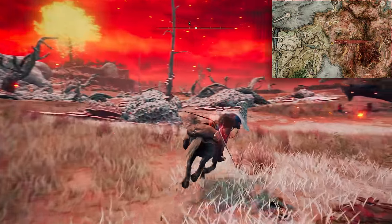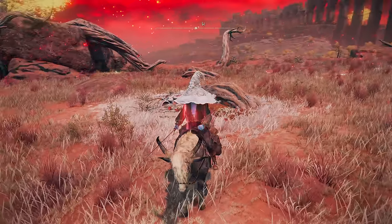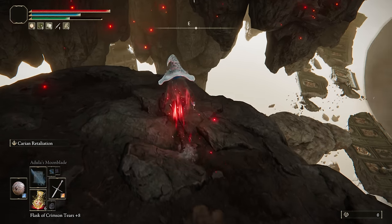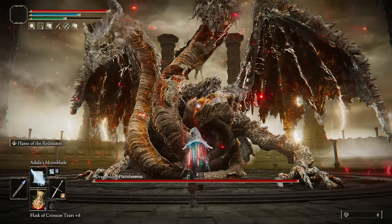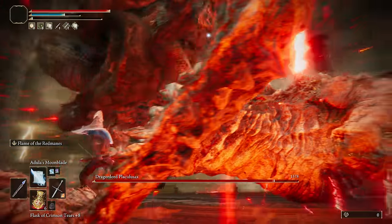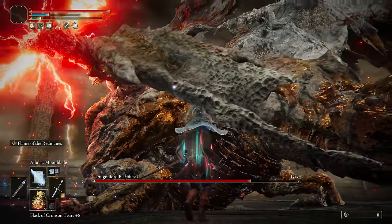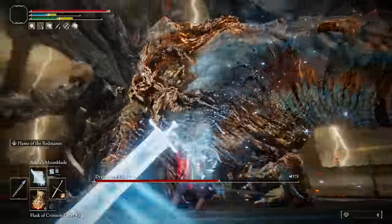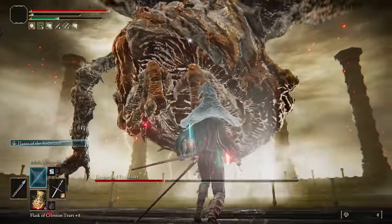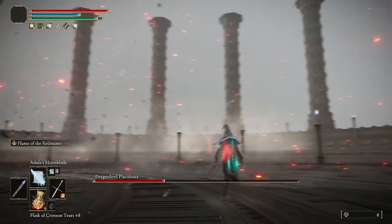Now head to Fort Gale in Caelid. Just in front of the Grace there's an invisible scarab you can kill for the Flame of the Redmanes Ash of War. This is another way you could run this build, and it makes a lot of sense for a boss with a massive health bar like Placidusax. The idea is to proc Frost with Adula's Moonblade, then instantly reset the Frost with the fire Estoc so you can proc it again. This is super effective. The downside - and the reason I only use this setup for a couple of fights - is it turns the Estoc into a one-use accessory rather than an actual weapon. If you wanted to do this on a full run, I'd just buy a torch for 500 runes from Kale and save yourself the 100k on Smithing Stones.